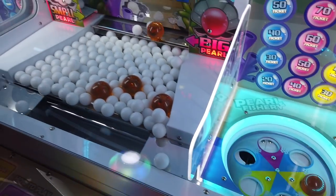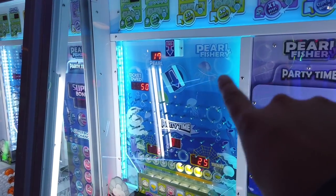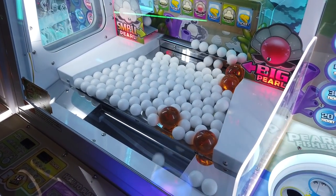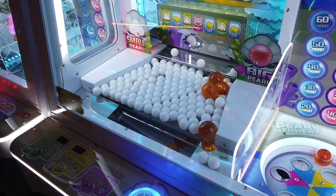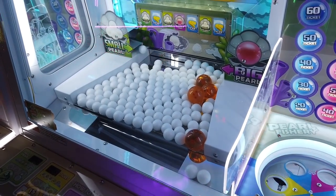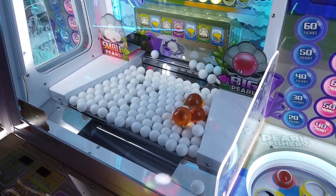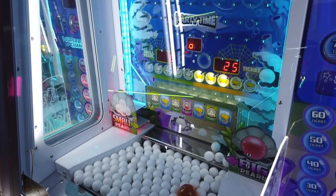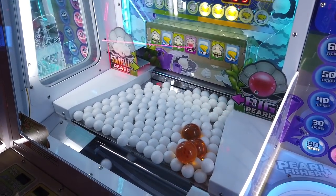That's going to be 40 tickets, 50 tickets — it's just gonna keep going. Because with Party Time it keeps track of all the different stuff that you win. That's a yellow, so it's gonna be 60 tickets. Lots of good stuff falling — we're gonna win a lot of tickets just from this first game. This is the very first game we're playing here. Another yellow, another blue — I don't know how many pearls it's gonna launch out, but I think it's quite a few.